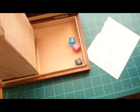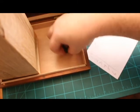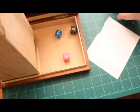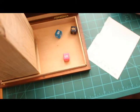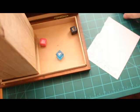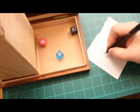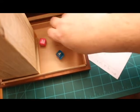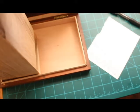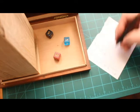Roll one: six, six, three — that's a fifteen. Roll two: six, six, five — seventeen. Roll three: a four, a three, and a three — ten. Roll four: a five, five, and a one — that's an eleven.